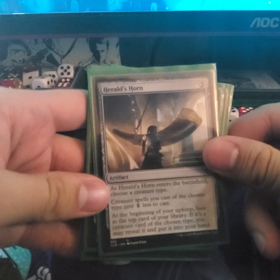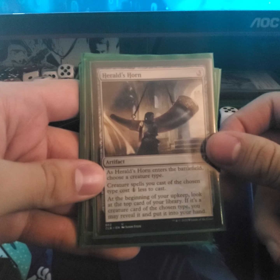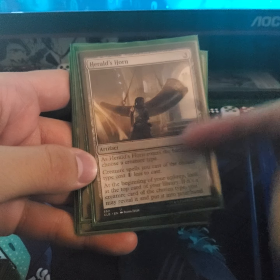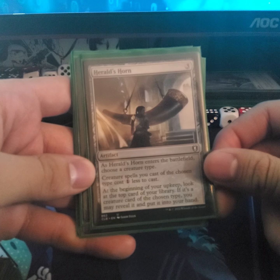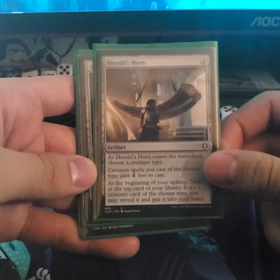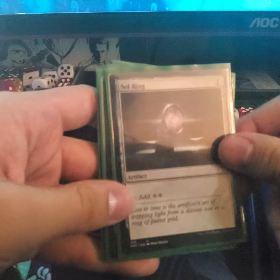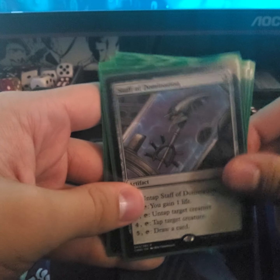Hero's Horn — obviously a choice because you want to make sure you get more elves. At the beginning of your upkeep, you look at the top card of your library; if it's a creature of the chosen type you may reveal it and put it into your hand. This is good because we want to make sure we have enough cards in hand as well as keeping our draw engine going.